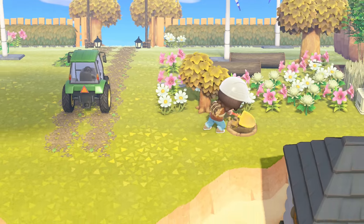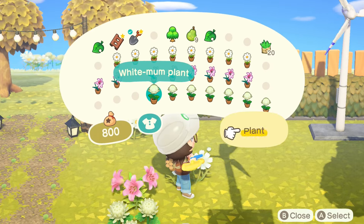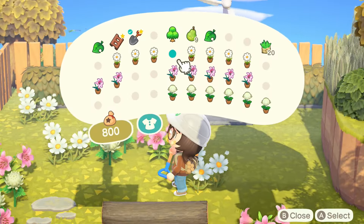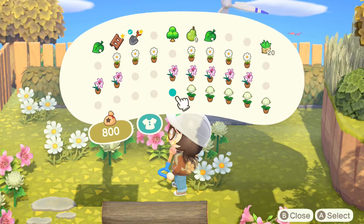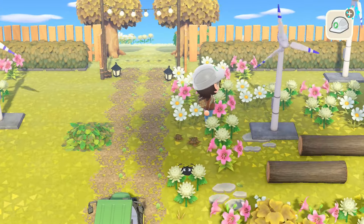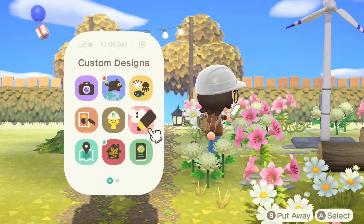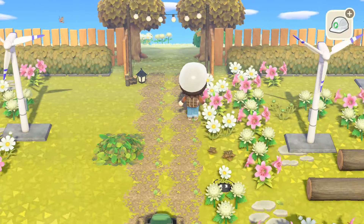We had to take a second to appreciate Melba in all her glory with her gorgeous little glasses and her perfect little dress. She looks so freaking cute on this island — she is the most perfect villager for this island theme. But if you guys have suggestions of other villagers you think would be cute, I haven't gotten all of my dreamies for Foxtail yet, so I would love to hear from you and see what kind of villagers you think would look cute on this island.